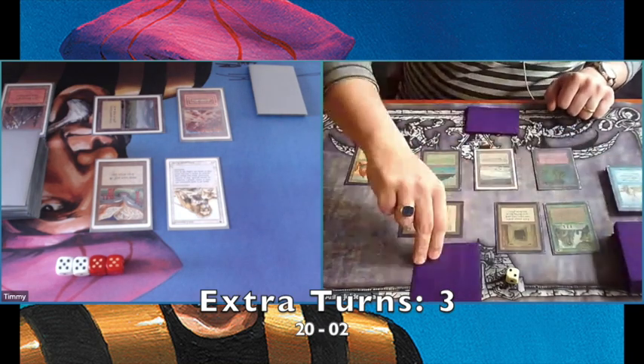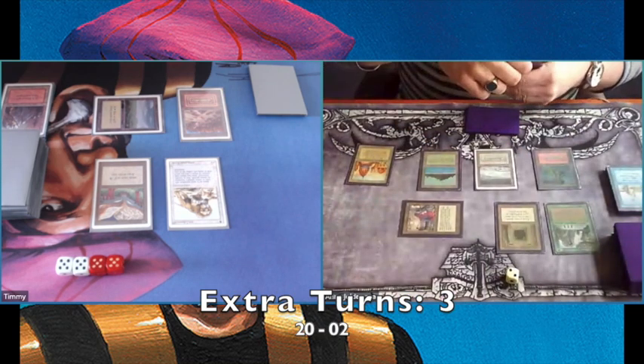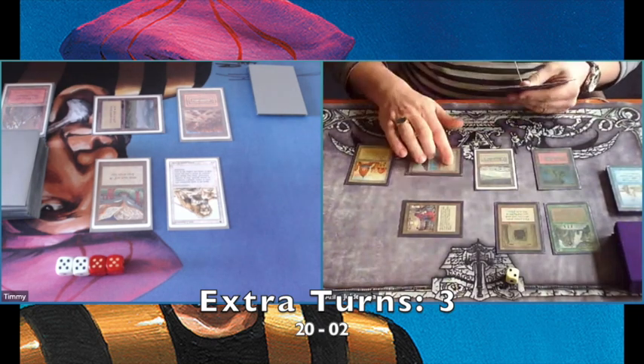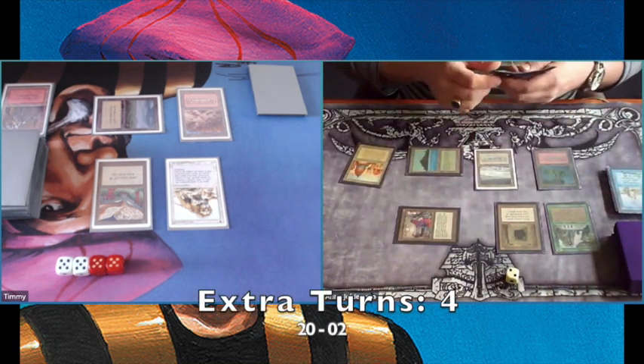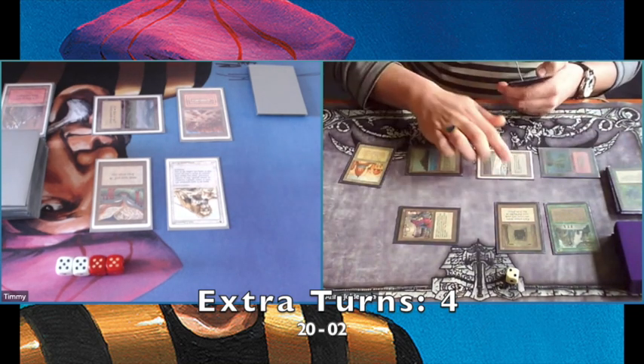He has the Sylvan on the field now, so he can look at the top four cards because of the Howling Mine as well, put them in order, and draw two cards. He can't draw an extra card because he's on two. And there's another Twiddle — turn number four. I almost killed him here.